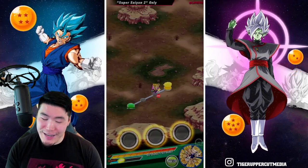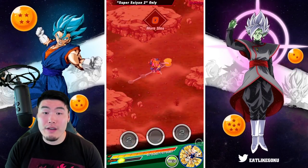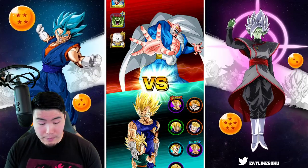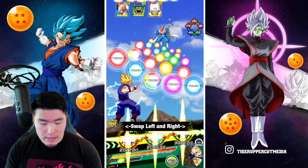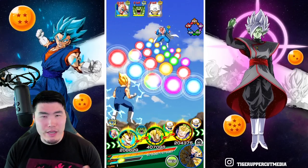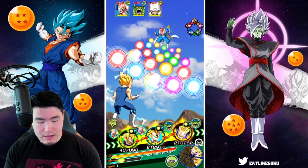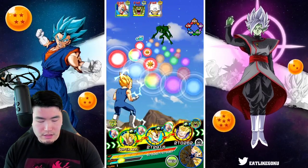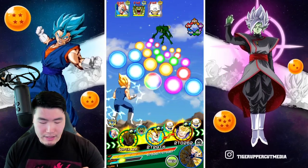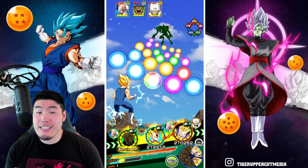First fight, not a problem. Here we have Dabura — I'm assuming with Babidi, maybe Buu. Let's do the same thing again if we can, although I don't think it's going to work out this time. Unless maybe I give these orbs to the Majin Vegeta or the TEQ Vegeta. We're going to be one short and I can't really change any orbs here.